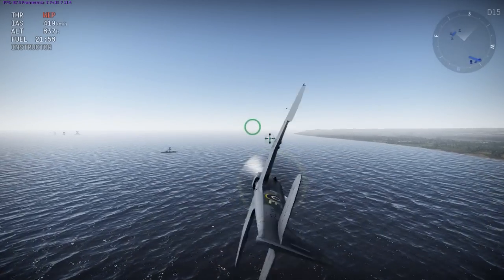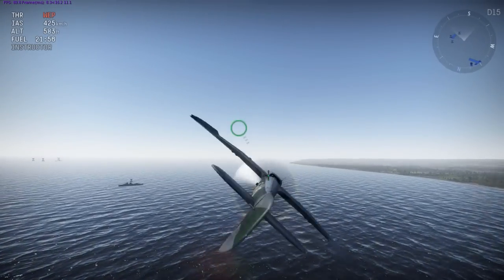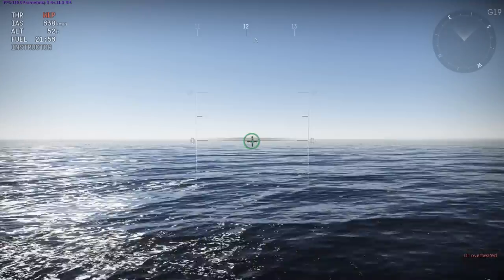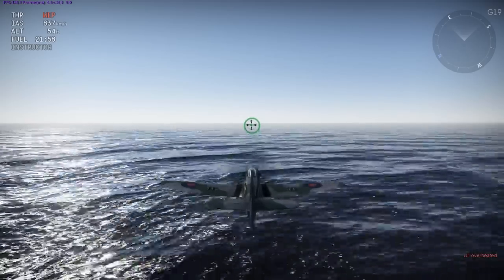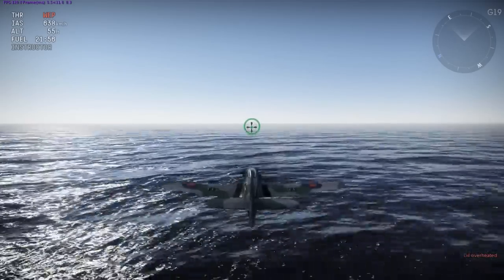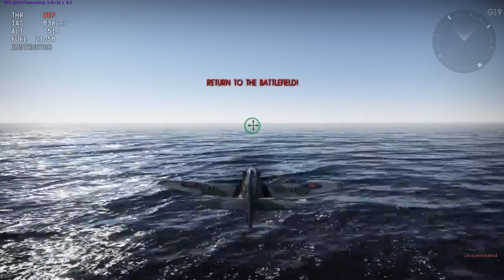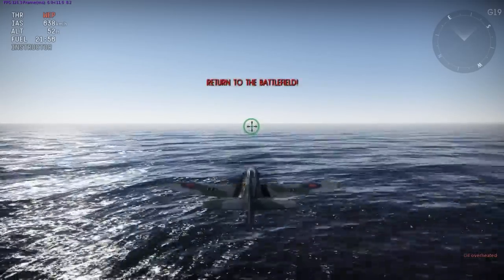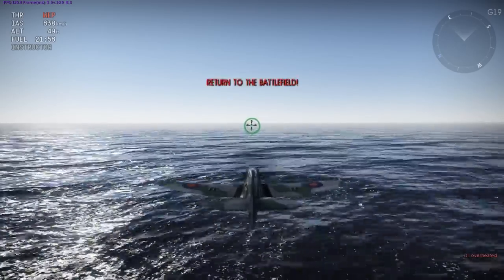As always I'm comparing things with their real-life counterparts, and I've already noticed one problem with the Tempest 5's new flight model: it's too damn fast. It's going about 638 km/h at sea level when it should be doing about 605. I also did not test the climb rate, so I'm not sure how it's doing in that regard — I'll have to do a complete new flight model review later.